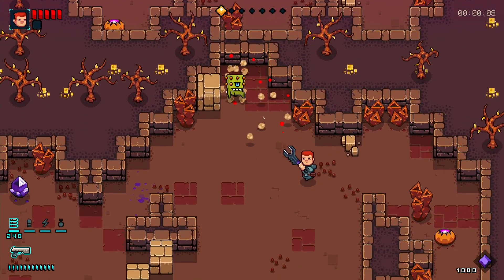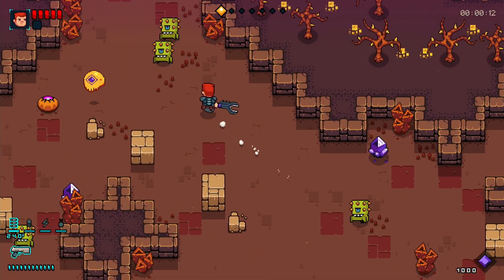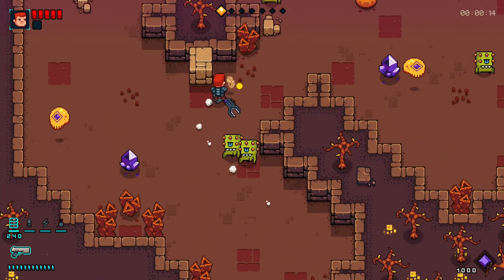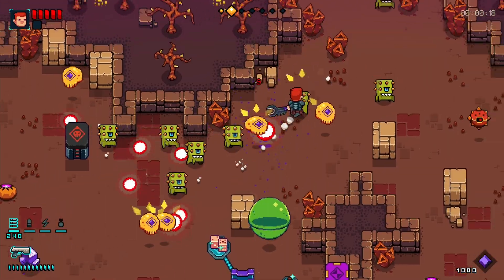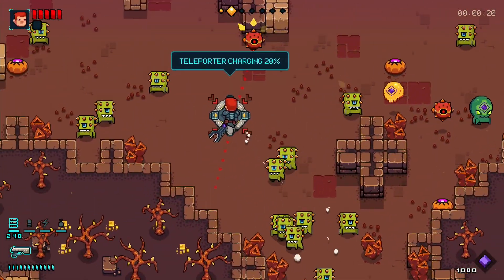If you play with God mode on, just ignore all the enemies and run straight to the teleport. Use this method on each level and you will unlock the platinum within 30 minutes.